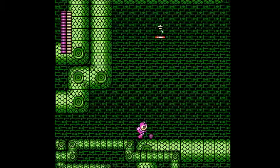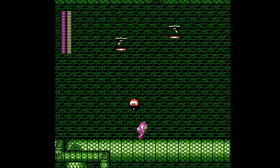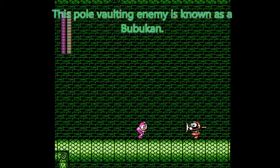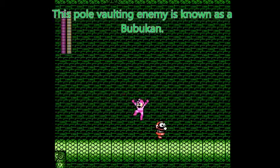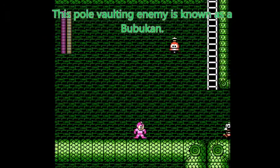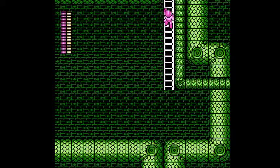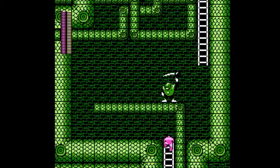I forgot about these guys — they actually pole vaulted over you. My recommendation for dealing with them is just let them pole vault over you and jump over them like I did just there. Or if one comes back to you, you can try to kill them, but they're pretty much more of a nuisance than anything else.